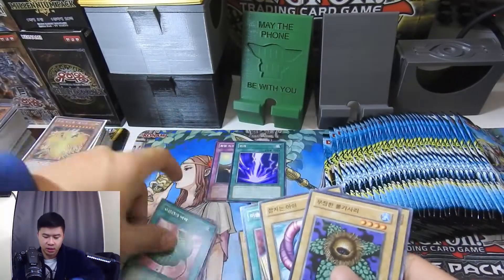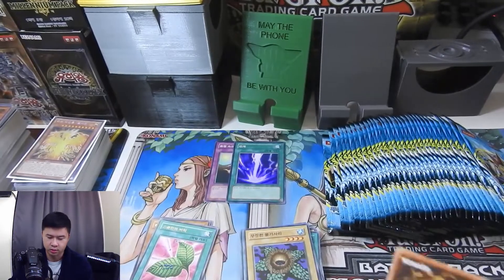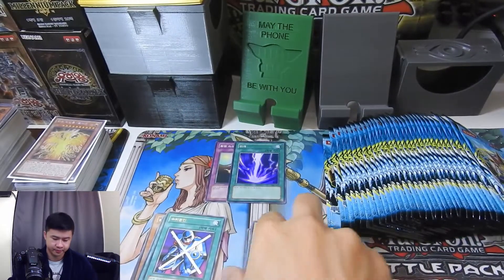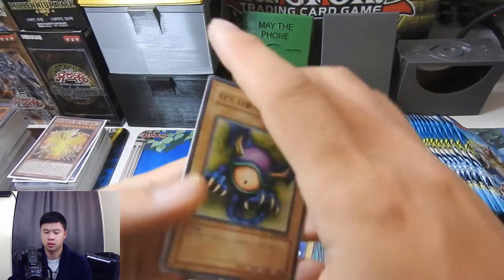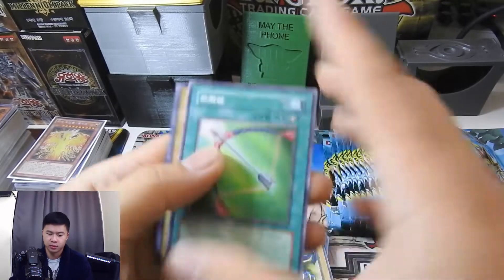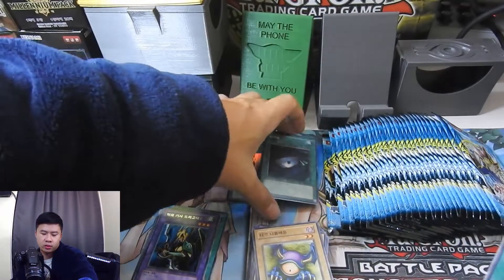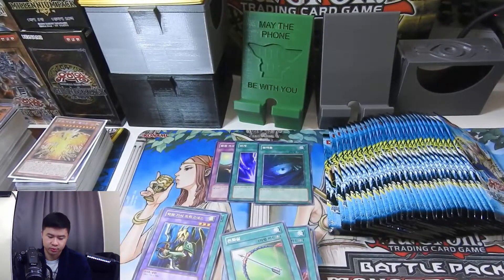Block defense and Skull Servants are good commons, and so is that fusion — the fusions are good for Metamorphosis targets in case you need to send one off. Oh — super rare Dark Hole! That is my first super rare Dark Hole ever, or higher rarity than just a common. That's pretty cool.